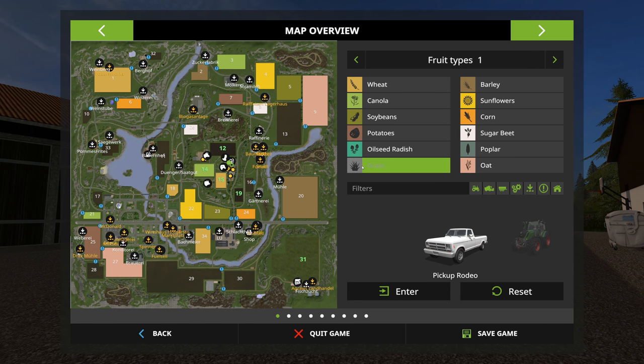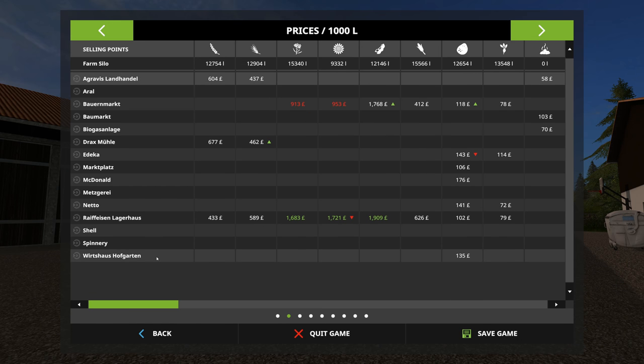Field 31 is a big grass field, and there are lots of production buildings around the map indicated by white icons. There are 15 sell points. One of the immediately obvious things is that this is a Goldcrest edit that's been Germanized - all the sell points have been updated and there's no Goldcrest-specific branding.